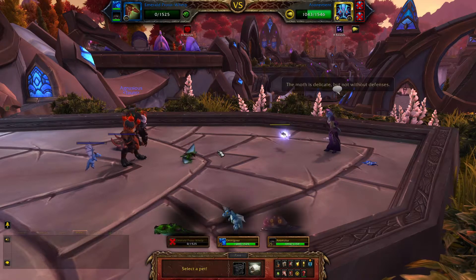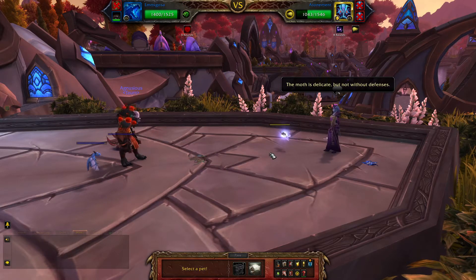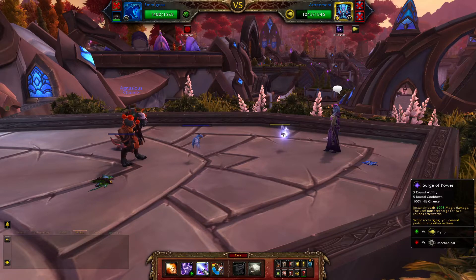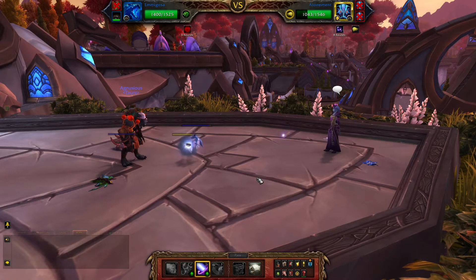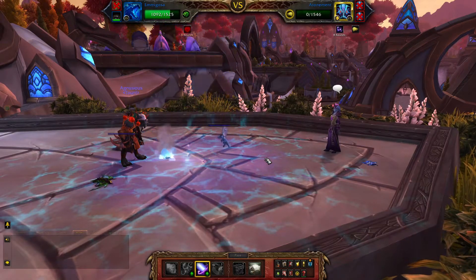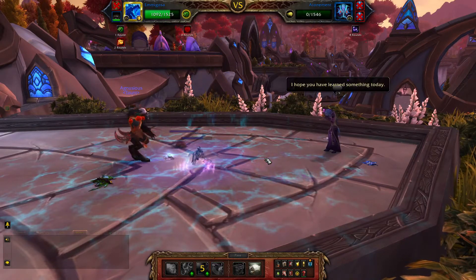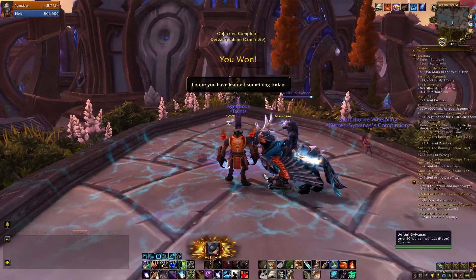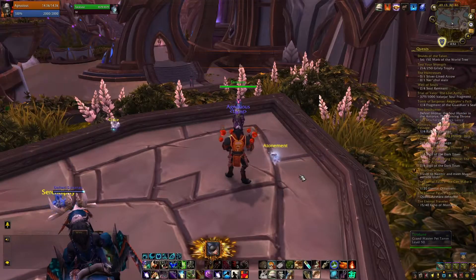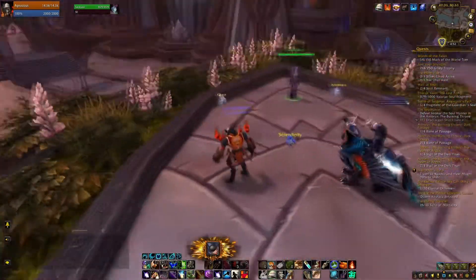Once Protowhelp is dead, you can bring in Amigosa and just one-shot the last pet remaining. And that is the fight with Taraloon. I hope you liked it. See ya next time!